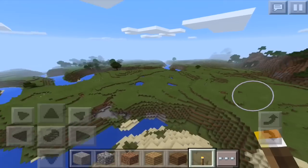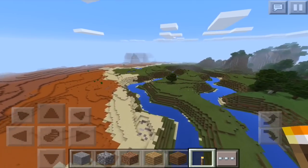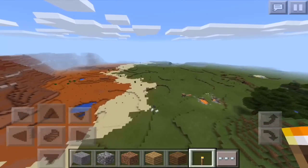As you can see here, the plains biome continues on over on this side, and the mesa biome just continues to go. So as you can see, this is a really, really epic seed. That village was just mind-blowing. It's really rare that you find a seed like this, so make sure you go ahead and try it out for yourselves.